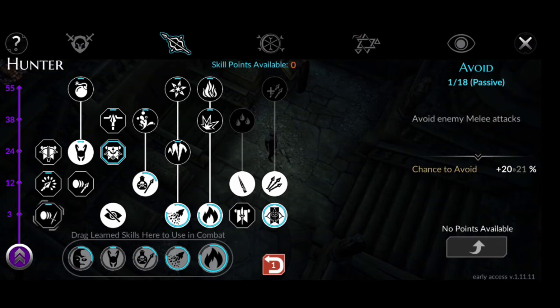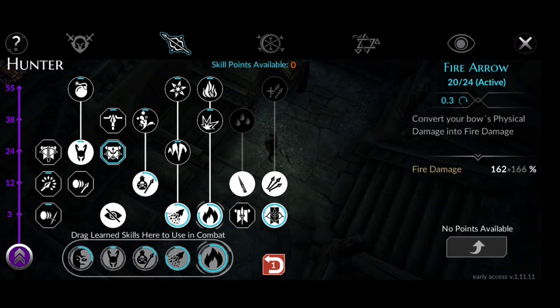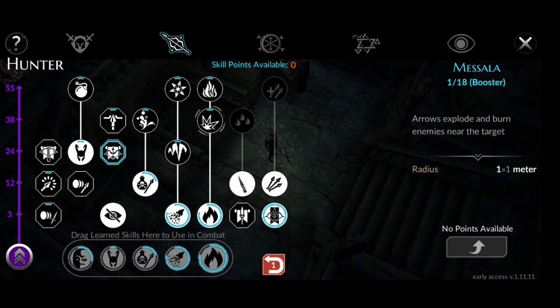Let's start off with some actives. We have Cross Arrow, Far Arrow 20 over 24, its booster Messala 1 over 18, the last booster Incendiary Ability 40, and Sharp Arrow 30.